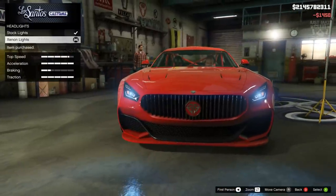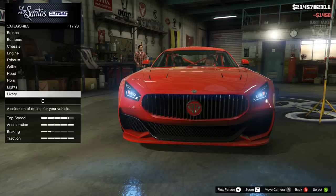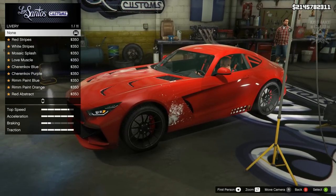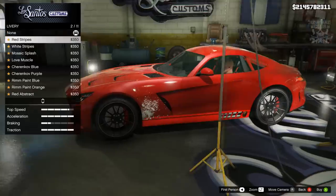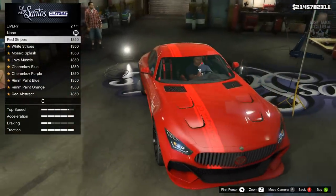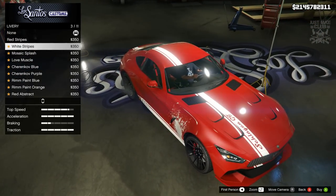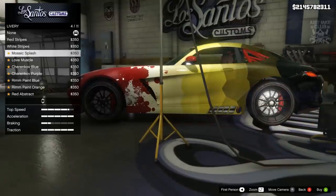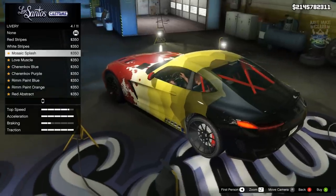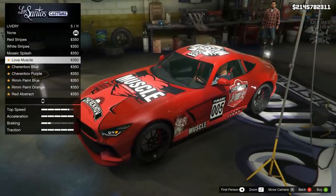Next we're gonna go headlights and purchase the xenon headlights, and we're going to skip the neon kit for this build. That moves us on to the livery — let's see what we've got. We've got the red stripes, which just changes the stripe down the bottom and adds one over the top — that actually looks quite nice, shame it's in red, but we do get it in white also. Yeah, we'll definitely stay away from some of these.